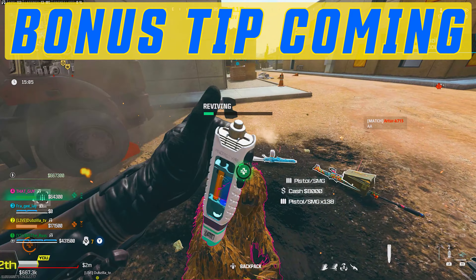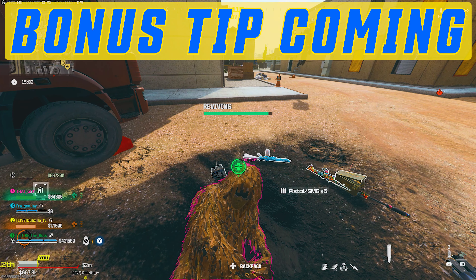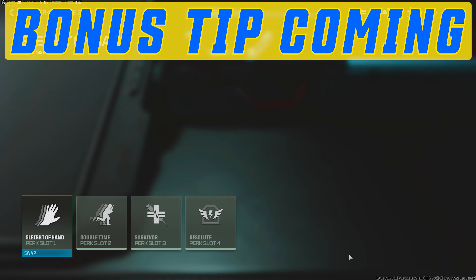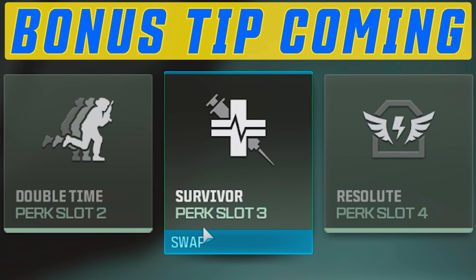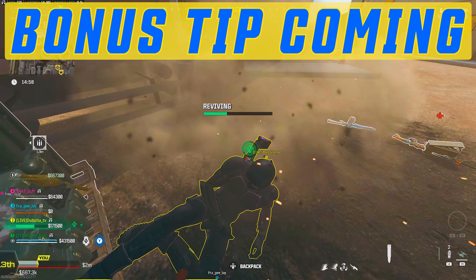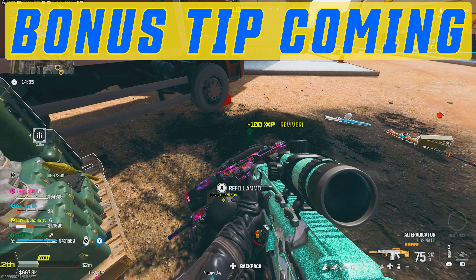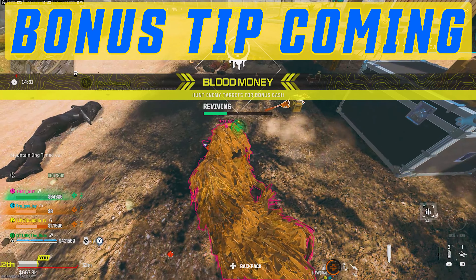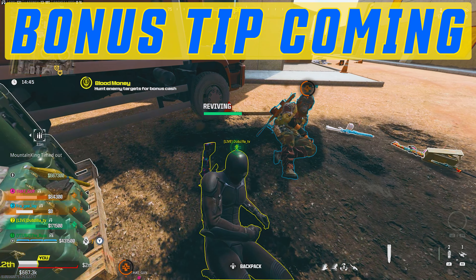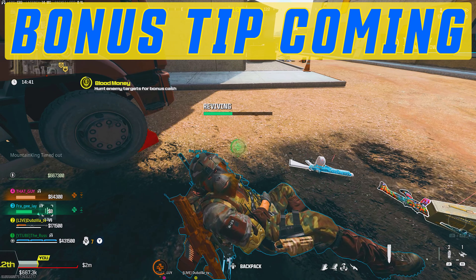As if this glitch wasn't easy enough, I'm going to share something that's going to make it even better. Go into your armory, go into your perk system, and choose the perk called Survivor. It says: faster revive speed, reduced cash lost on death, and enemies that down you are automatically pinged. The reason that's important is the faster revive speed — it allows you to revive your teammates even faster, therefore getting you that XP faster and faster while doing this glitch, thus reducing the time it's actually going to take you to level up each of your weapons.